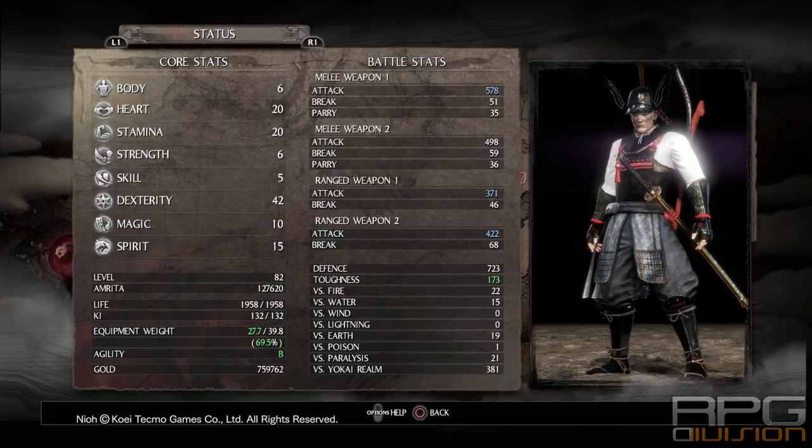Around 10 points into magic is enough, with 15 points into spirit — that will give you all the bonuses from the Ayakomori spirit. For leveling further, just focus on dexterity and gradually add points to whatever else you need. If you need more ki, go for heart; if you need more health, go for body; if you need more magic points for spells, put points into magic. Dexterity should always be your main focus, and don't forget it also gives you ninja skill points, so implementing ninjutsu into this build is recommended.